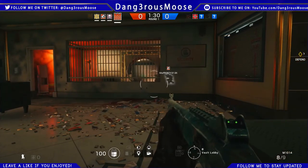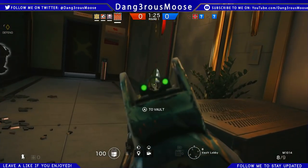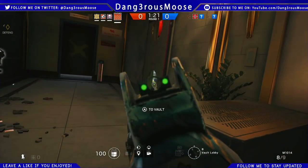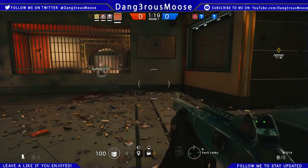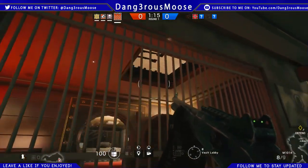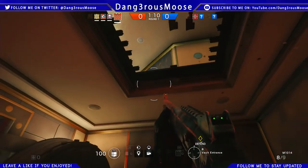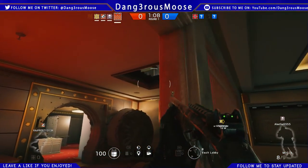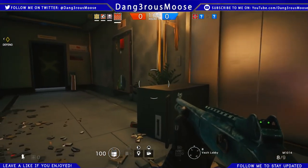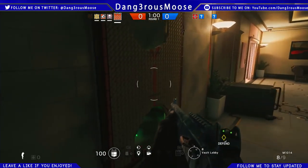The M1014 is a fantastic shotgun with a very good — let's call it a spam rate, because you're spamming a semi-auto shotgun. Compared to the SASG and the Super 90, the M1014 definitely has the highest fire rate out of the semi-auto shotguns, which is a definite bonus. It's very powerful, can rip through enemies, and has some decent range to it. Both guns are fantastic overall.